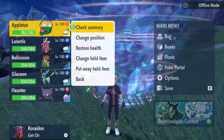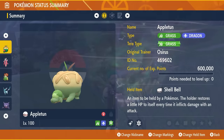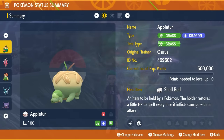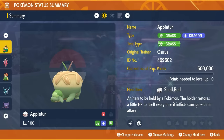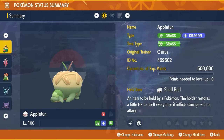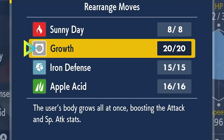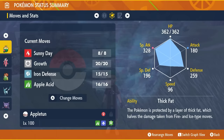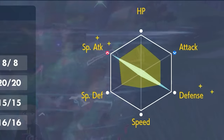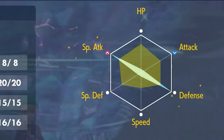The first build is Appletun, a Grass and Dragon type with Grass Tera typing. The held item is Shell Bell for recovery throughout the raid. Every Pokémon featured is level 100 with all IVs hyper trained to 31. The moveset for Appletun is Sunny Day, Growth, Iron Defense, and Apple Acid. The EV spread is 252 EVs in Special Attack and 252 EVs in Defense, with the remainder in HP, and a Modest nature.